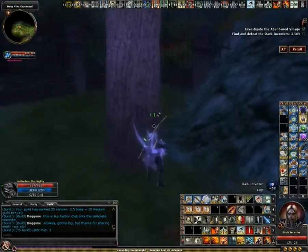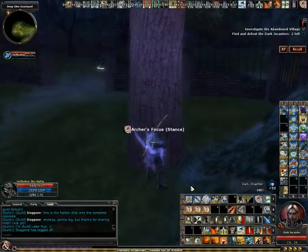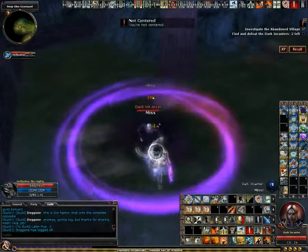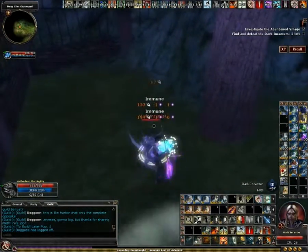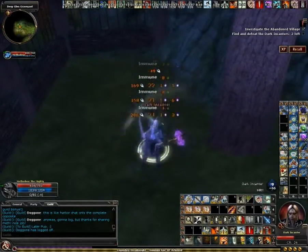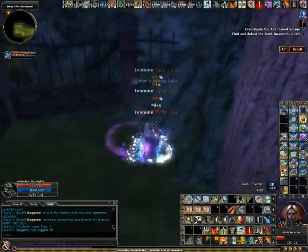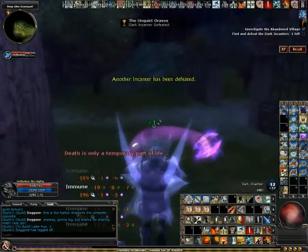Same thing with this guy — you can just tag him once with a ranged weapon, hide behind this tree here, and wait for him to come to you. I think if you take him too far away from the graveyard he's going to rubber band back, but he seems to be just fine over here. So you can take him down without having to worry about the trash.